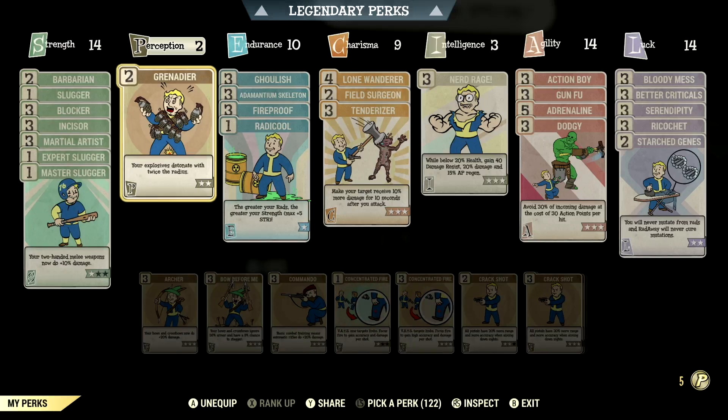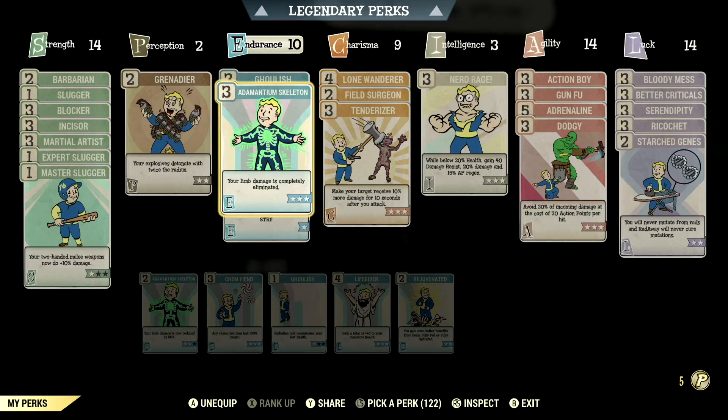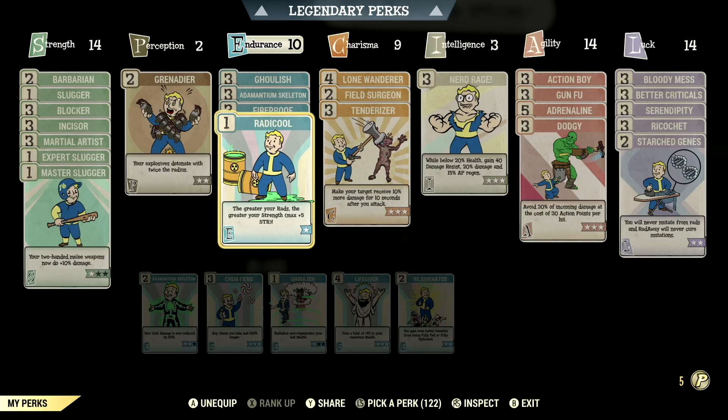Over in perception we have 2, so we can have grenadier maxed out — your explosives detonate with twice the radius, and this works with collateral damage. Over in endurance we have 10, so we can have ghoulish maxed out — radiation now regenerates even more of your lost health. We have adamantium skeleton maxed out — your limb damage is completely eliminated. We have fireproof maxed out — take 45% less damage from explosions and flame attacks. We have radical maxed out — the greater the rads, the greater the strength, a max plus 5 to strength.